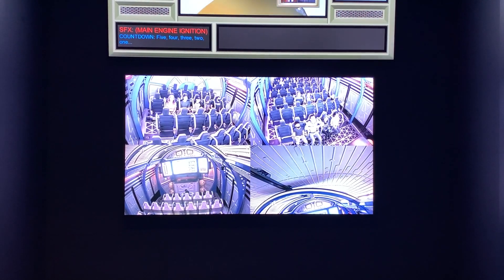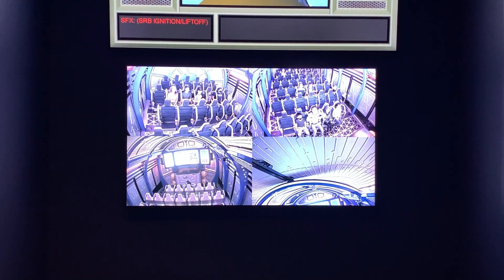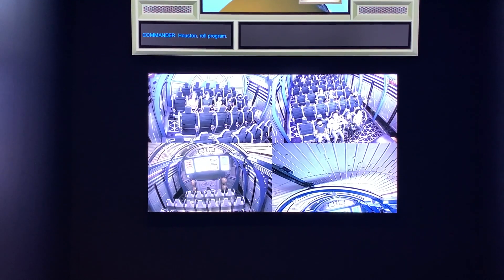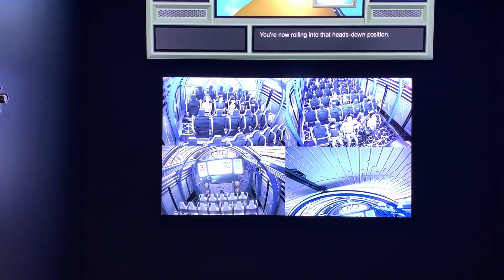4, 3, 2, 1. You're clearing the tower. All engines look good. Here's the number of program. Roger, off. You're now rolling into that heads down position.